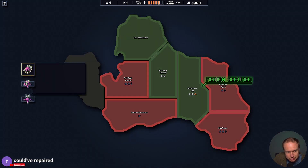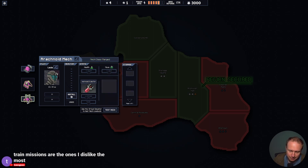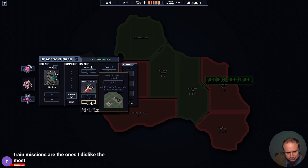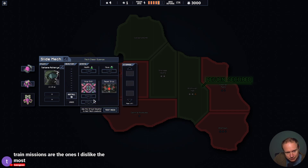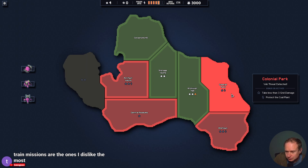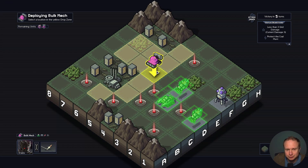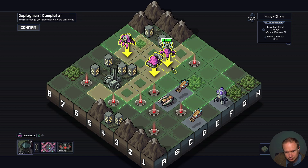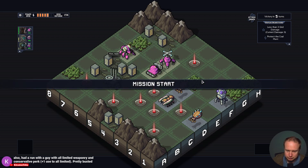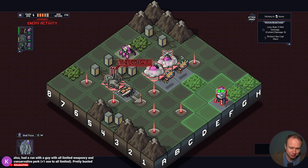It doesn't cost anything and repairs for 10, so it's kind of insane. Self-Shield would also be really nice. You're pretty much good — plus one damage here might be worth saving up for. I find them very challenging. I feel like Self-Shield is the play — well, or maybe just health. I'm going to go with health so we have a little bit of headroom on our science mech. Let's do this one here — we got mines to help us. With all limited weaponry, plus Conservative Perk, plus one to all limited — that sounds very strong.